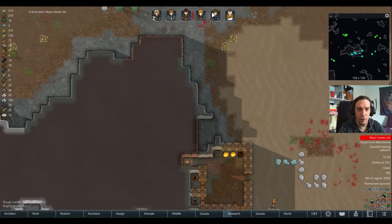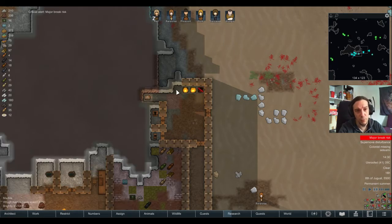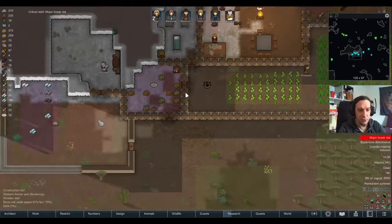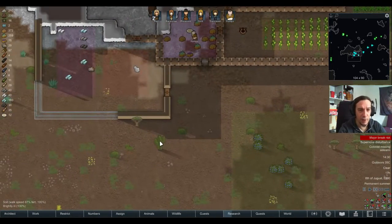Major break risk — strong mood. Depressive. Oh, poor guy — naturally depressive. I think we should do something about that, and I have something in mind.